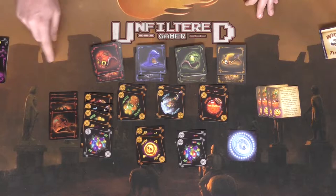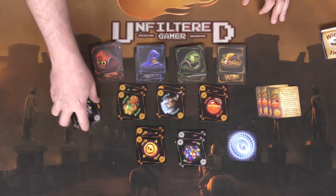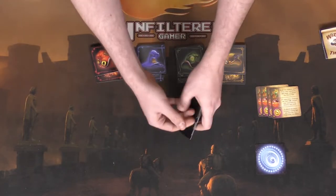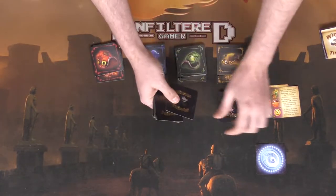Now let's talk about how to play the game. We'll set these aside and discuss them after in the review portion. We'll move the mixes aside as well. Putting the portal over here, we'll shuffle up these extra cards and then deal out two to each player.